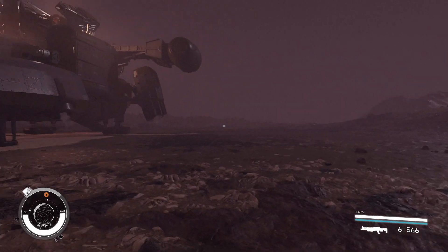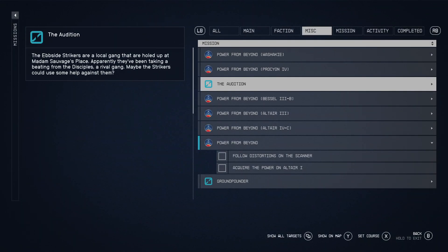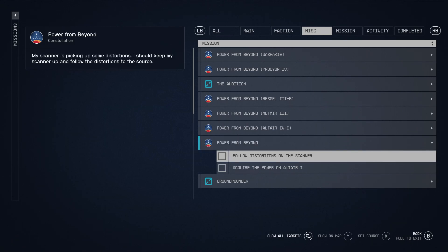Hi YouTube. This is going to be short and to the point. If you're like me and you're having problems with 'Power from Beyond,' I'm on Altair 1 and it says follow distortions on the scanner.